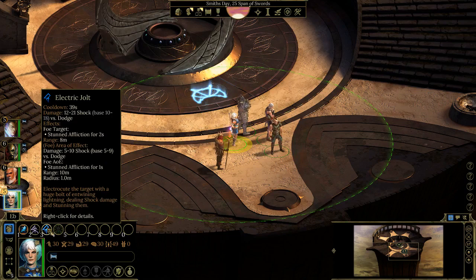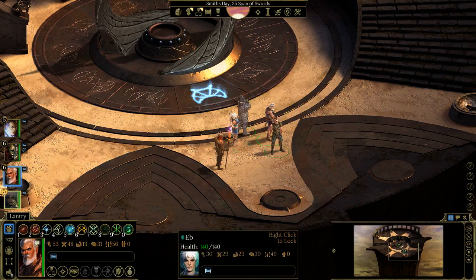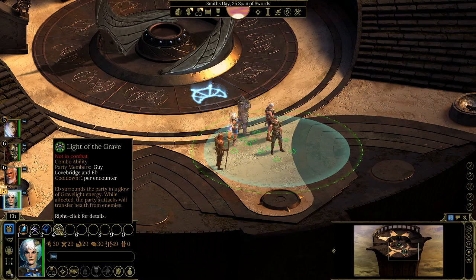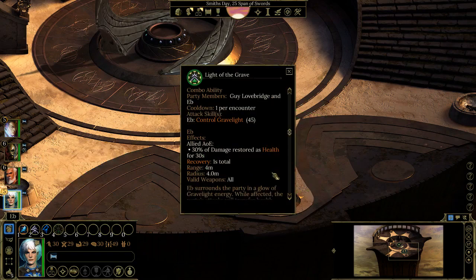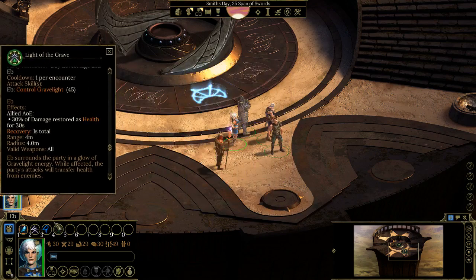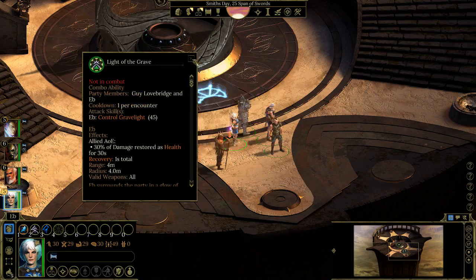She could be a good addition as an offensive caster while the other party member is a defensive caster — which may be a reason to remove Rhyme Spike altogether and focus on things like Titan's Touch and Spectral Blur that fit into illusion and life magic. Her combo with Guy, Light of the Grave, surrounds the party with grave light energy so attacks transfer health from enemies. It's a 4-meter radius, but if it hits for 30 seconds, everyone gets 30% life leech — actually a big deal.